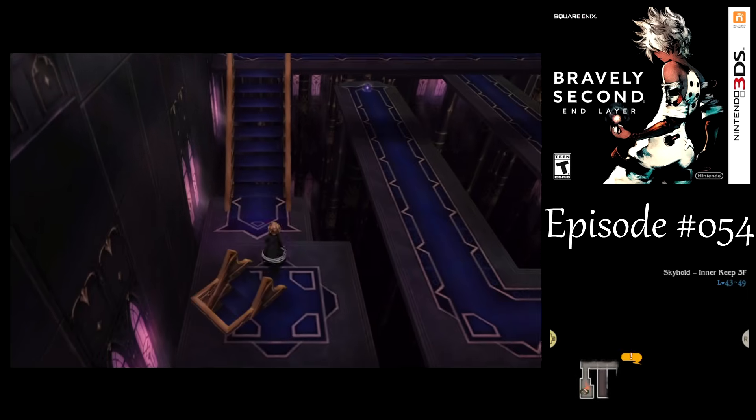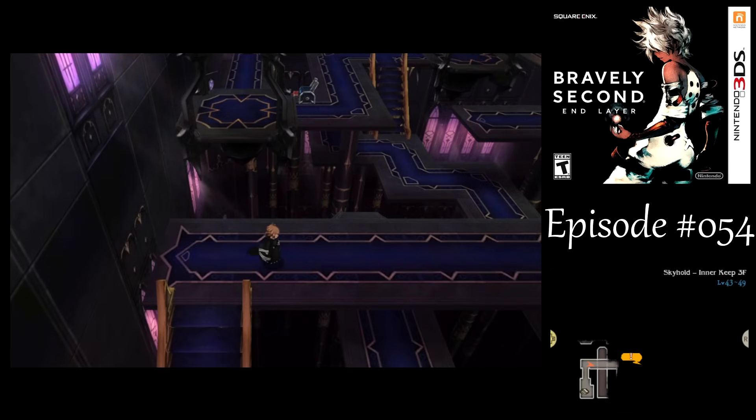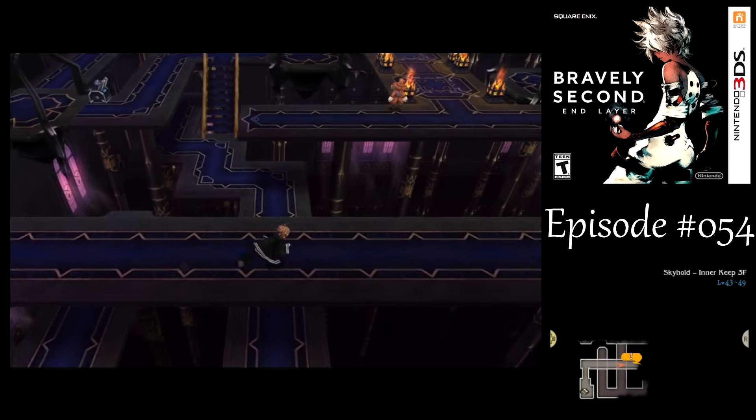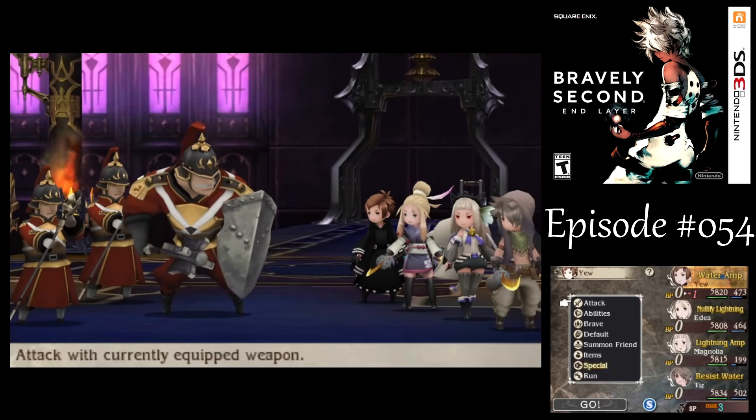Hello, this is Iggy Bailey, and welcome back to Let's Play Bravely Second End Lair. Let's go rescue Pope Agnes from Kaiser Oblivion at the Skyhold. Or we could run into a battle before we get to the next event.